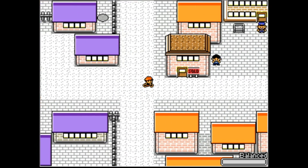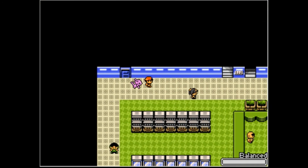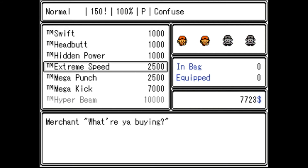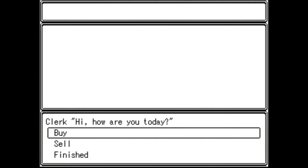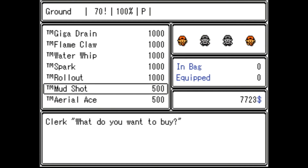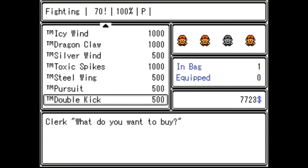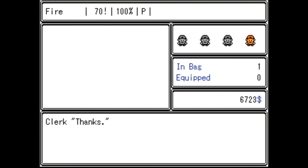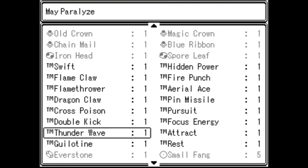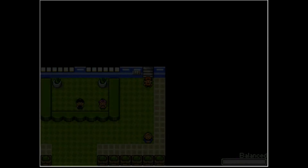Next step will be a little grindy, but first before we grind, let's see what TMs we can teach. These were the elemental ones — Flame Claw, Rollout, Mud Shot, Psi Wave, Shadow Claw, Ice Wind, Dragon Claw, Silver Rod, Toxic Spikes, Pursuit, Double Kick. Ragnarok — kinda want to give him Flame Claw. Yeah, Flame Claw for my Ragnarok. Alright, that should be it for today.